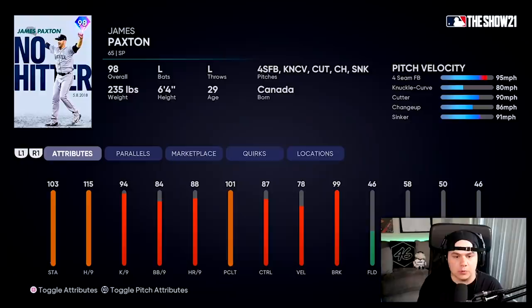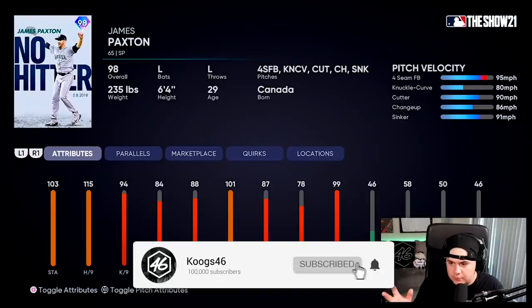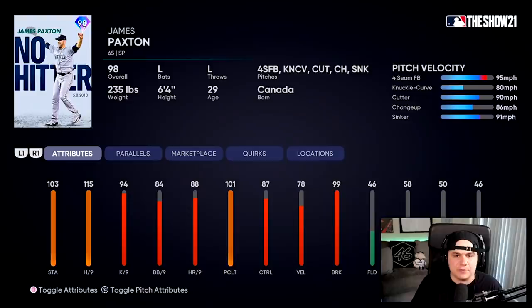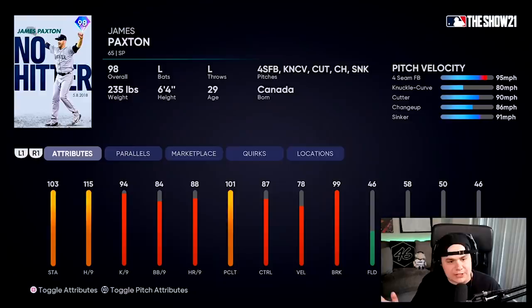98 overall James Paxton — he's one of the two new flawless battle royale rewards, the other one being 96 Giancarlo Stanton. I will also be debuting him; that'll be the video for tomorrow. But this James Paxton card is interesting to me. He's got pretty good per nines: 115 hits per nine, 94 Ks per nine. He's got 99 break along with a pretty solid pitch mix. The only thing that worries me is that 78 VLO, and I wasn't very good with James Paxton last year even though I expected him to be a stud.